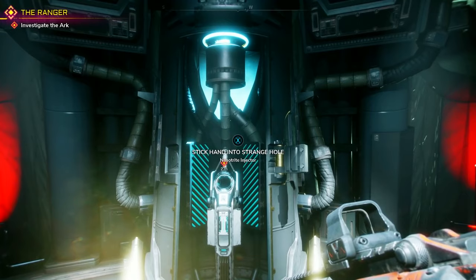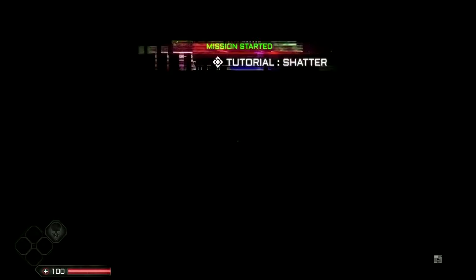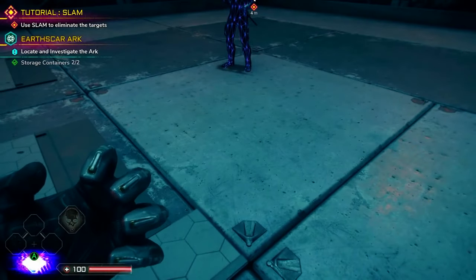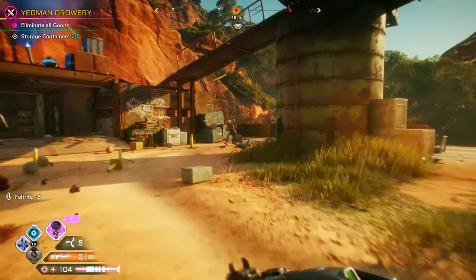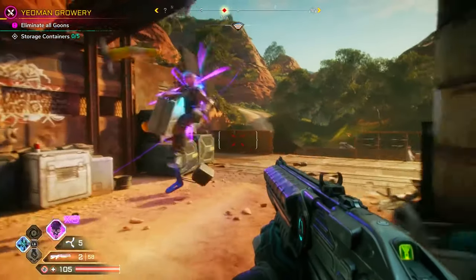It's by popping your hand in one of these holes, like an old school museum exhibit, that you'll gain nanotrite abilities like shatter, where you shove enemies away with an invisible force field; slam, a Hulk-like ground pound that will send enemies flying like skittles; and vortex, which spirals foes into an insta-kill mini-twister.